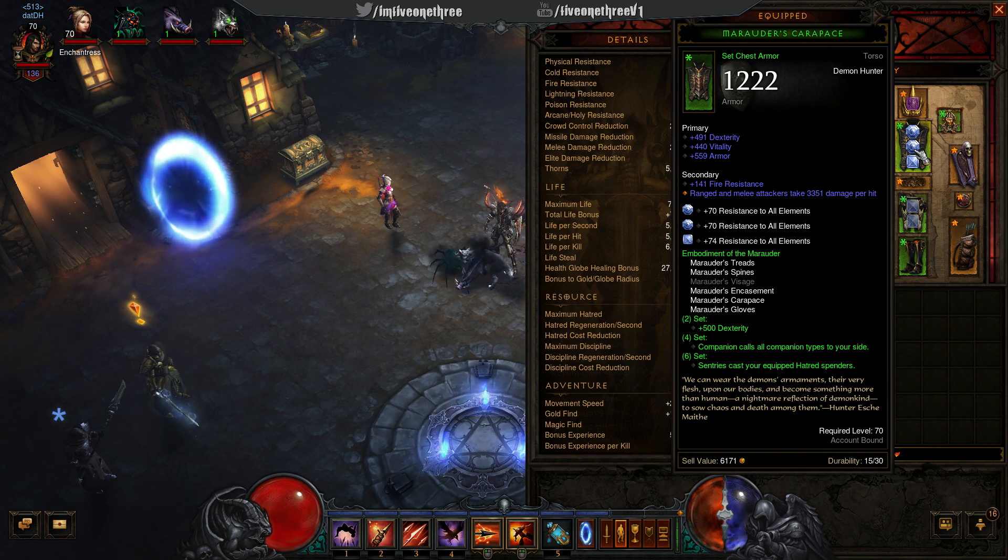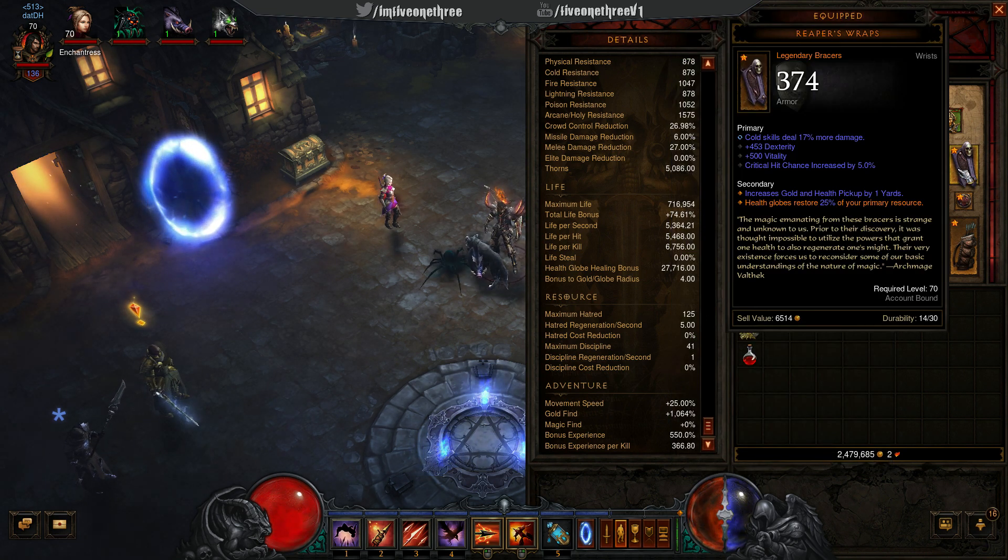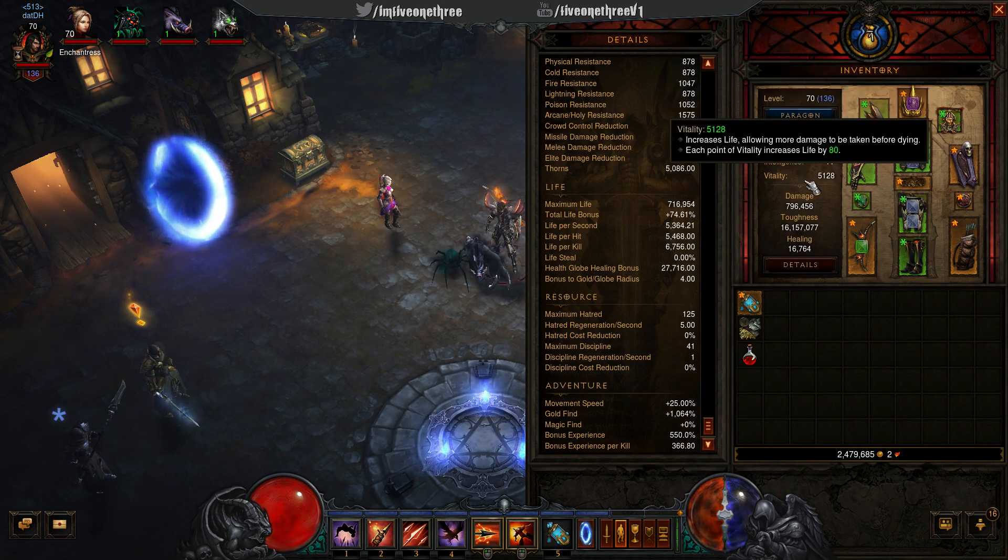The chest piece is also nice — high dex, high armor, and I'm trying to upgrade my all-res gems. Reaper's Wrap: the reason I like it is I do have cold damage and CC on it, but it also has health globes that restore your primary resource — 25% of your primary resource. That's definitely a massive plus.